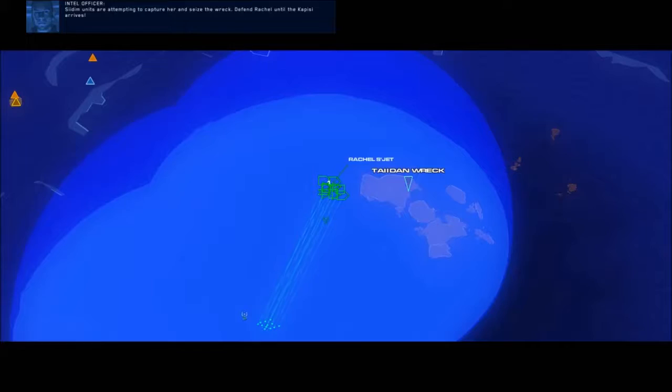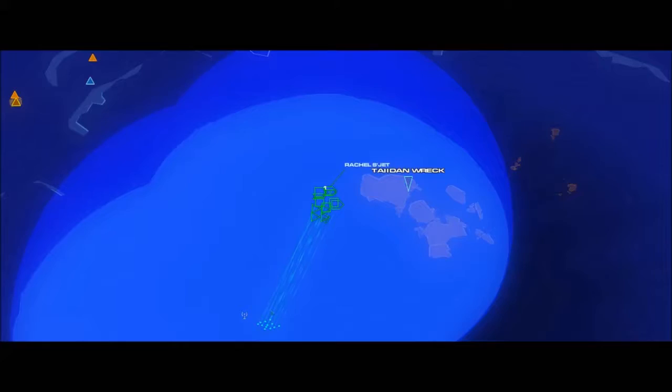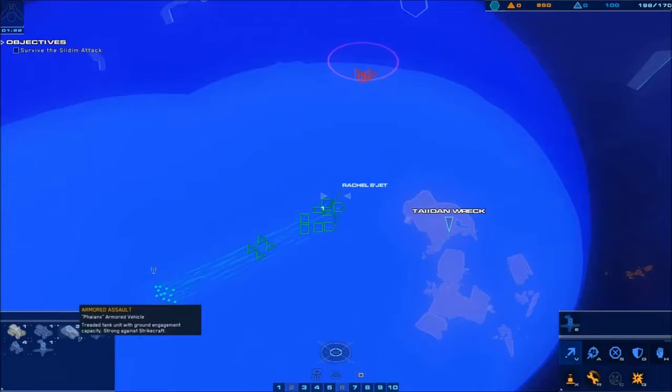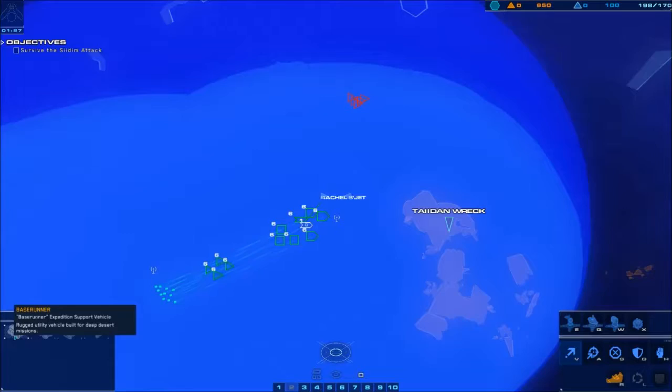Roger that. Grab all your units and start having them come towards these scanners — roger her and seize the wreck. Defend Rachel until the Capici arrives. After that, give this entire control group — excuse me, stop bugging out here, game — give all these guys control group six.